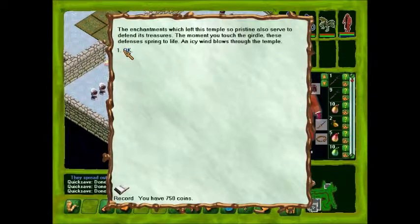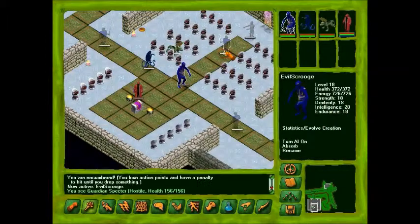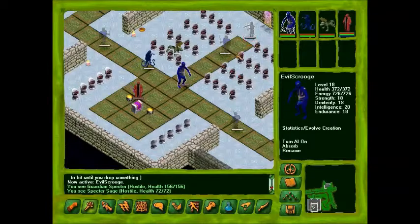The chamber was left. This temple sub-shrine also serves to defend its treasure. Donning the girdle brings these defenses to life. A nice wind blows for the chain. Okay... who's surprised? Specter Sage.